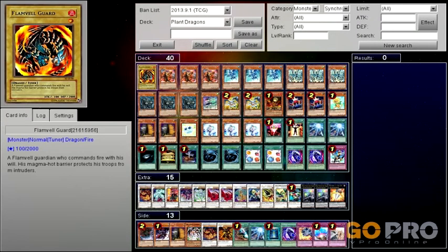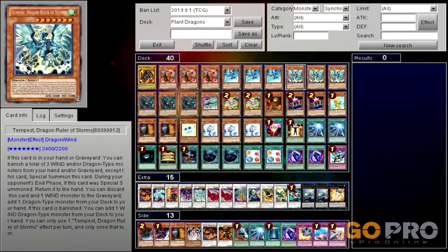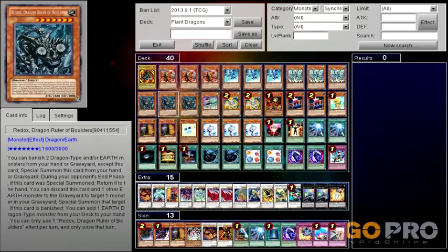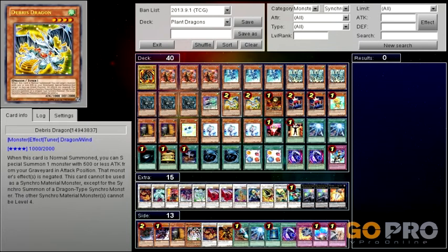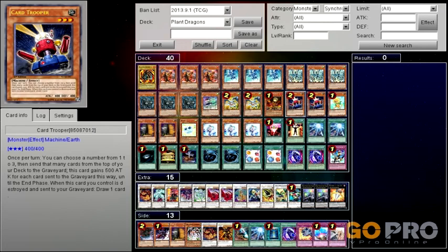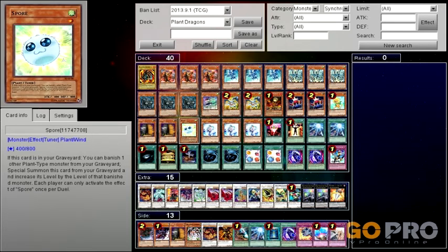So we got one Flameveil Guard, triple Blaster, triple Tidal, triple Tempest, triple Redox, one Mech Beast Tetherwolf, double Debris, one Lonefire, double Card Trooper, one Dandelion, two Maxi.